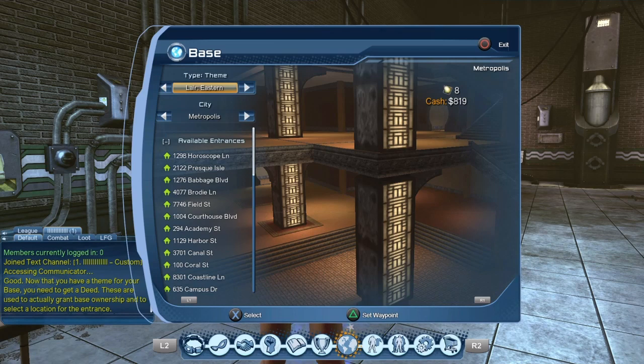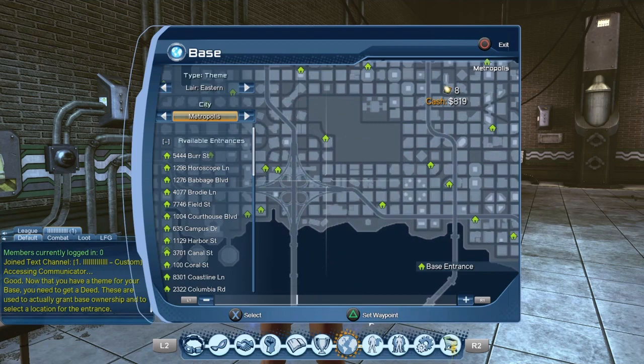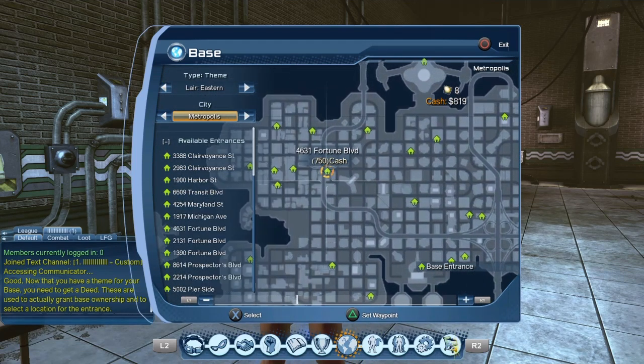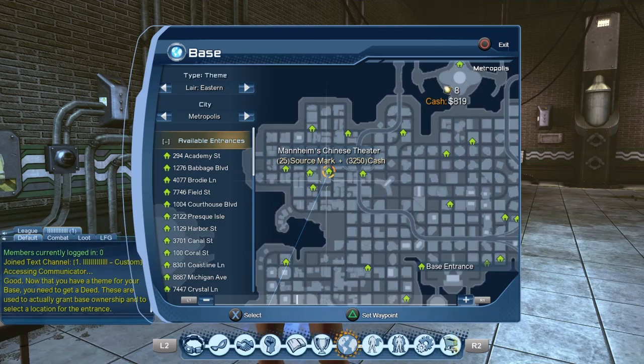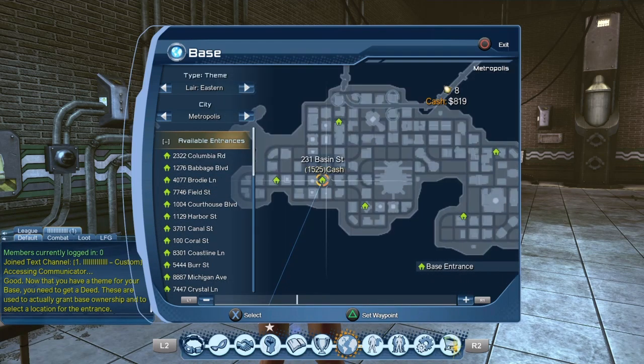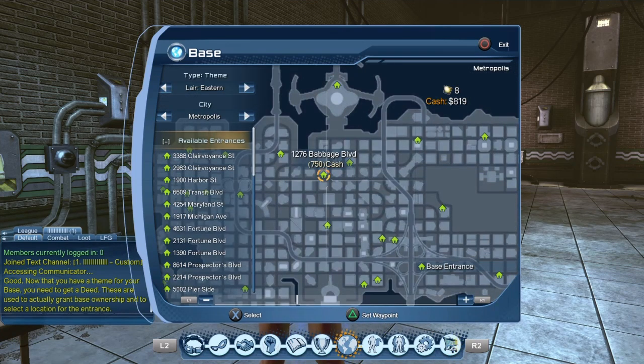Once you select your lair you select the city — Metropolis or Gotham — and then you can select a location within that map. There are a few lairs where you will have to spend a bit of cash and some source marks. Early on at this point we only have eight source marks, so that would not be an option anyway.